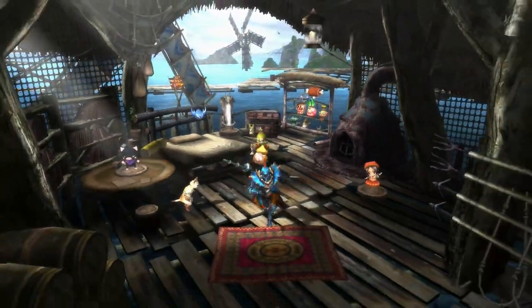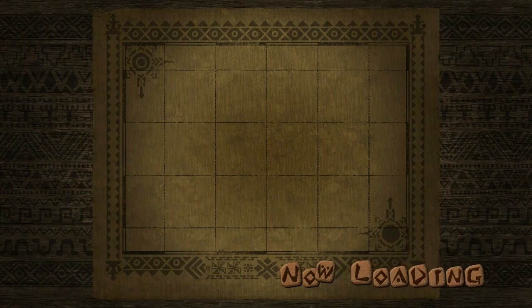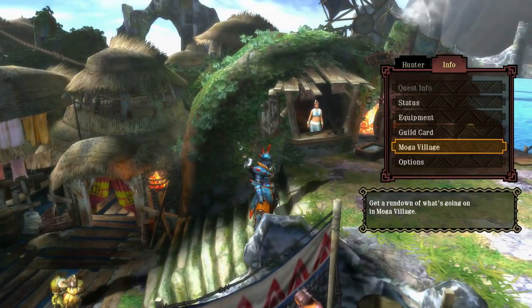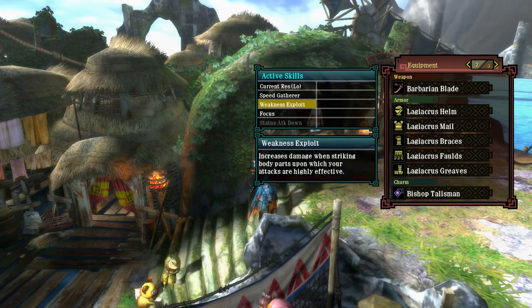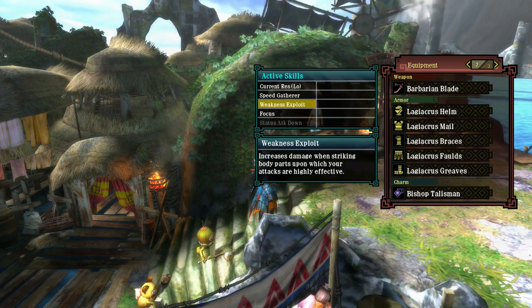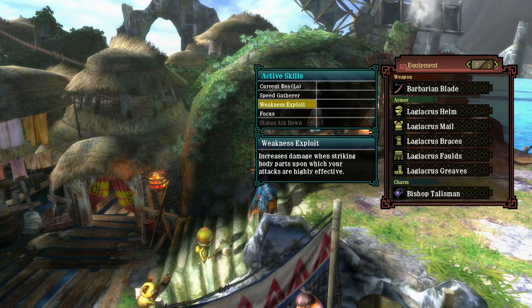I'm going to fall back to the Geocris armor set. I could have used the Rhinopolis one for the Focus skill — that's mostly the main reason I'm using this armor set, because some of the Long Sword benefits from it. But Weakness Exploit is also a reason why I have it.